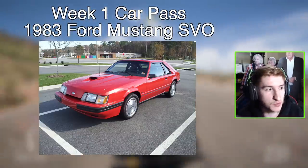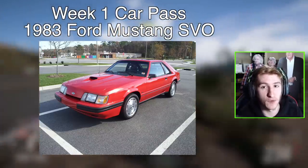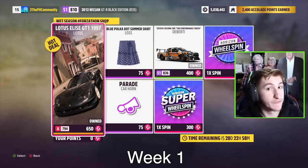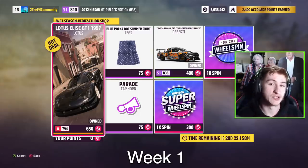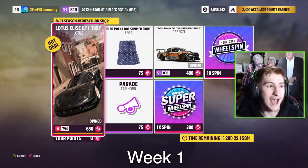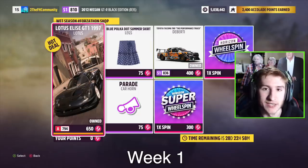The car pass car for the first week is the 1986 Ford Mustang SVO — another new car. In the Forzathon shop for week one, you can get the Lotus Elise GT1, the Toyota Tacoma Deberti, and a Parade Horn, as you can see on screen.